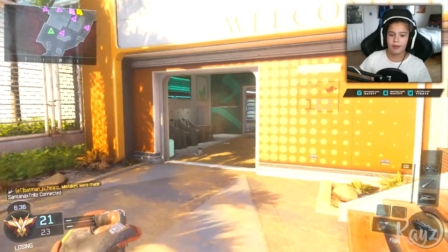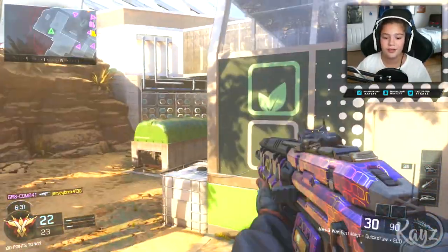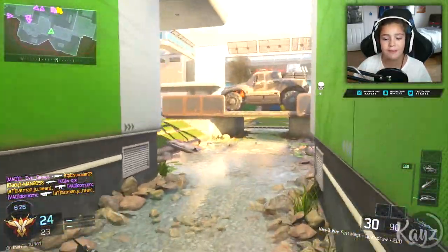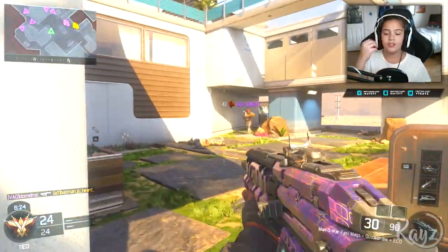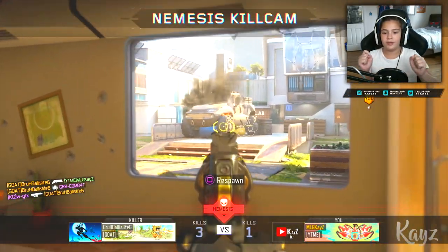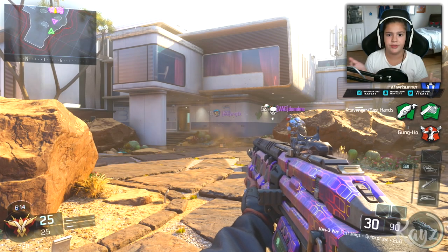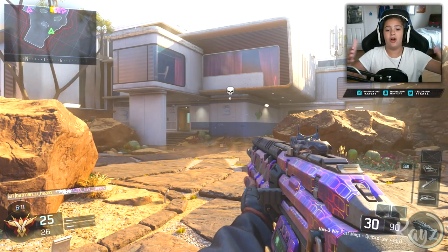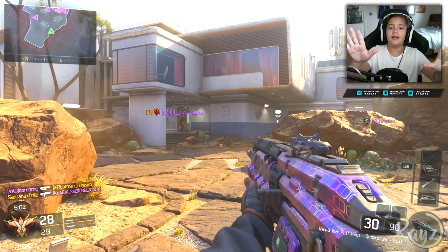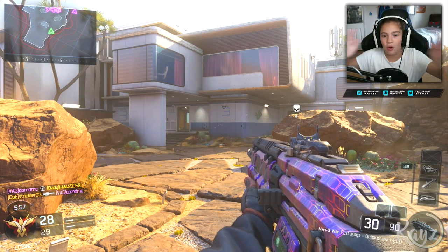People mostly come to this side of the map but they still go on the other side — they like to come through this alley or through the middle on the other side. This map is very good because people like to use every single side of it. On Nuketown some people only like to go to the car side, or only to the first hard point on Nuketown — they just stay there and head glitch.